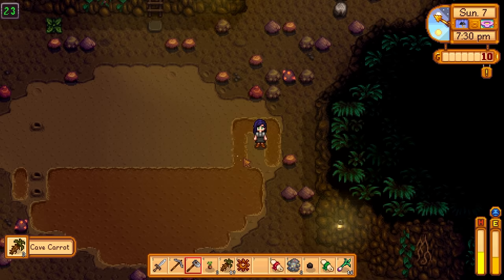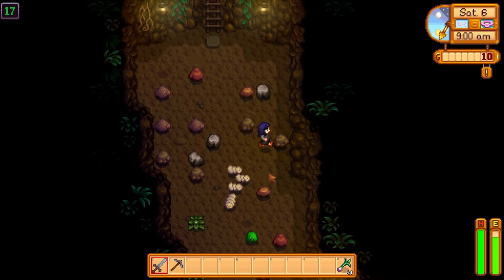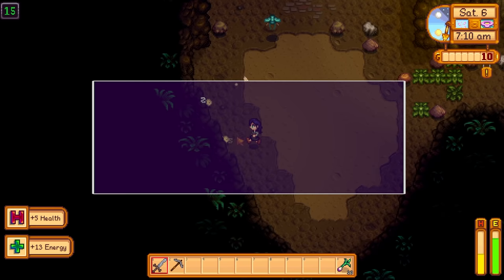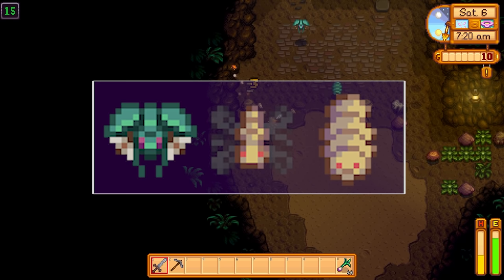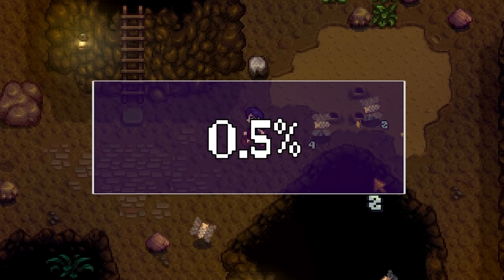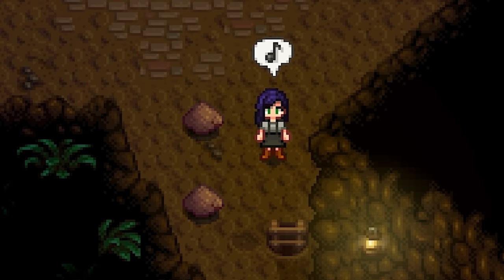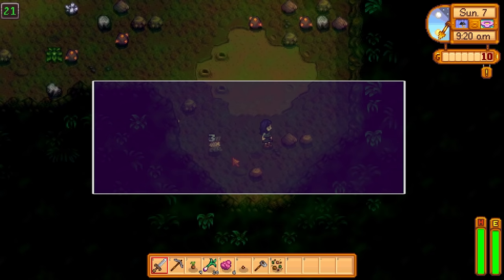My preferred method for finding the artifact is hunting bugs in the mines from levels 1 to 30. There are three types: the bug (also called the patroller), the cave fly, and the grub. Each has a 0.5% chance of dropping an ancient seed artifact. So if you get a bug swarm in the caves, stick around and take out as many as you can — you may just get that ancient seed.